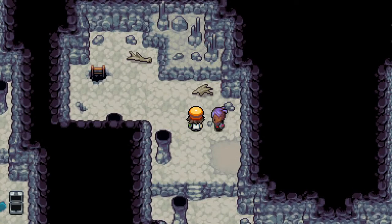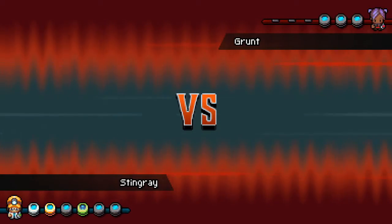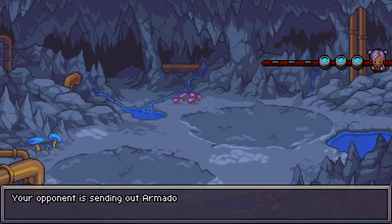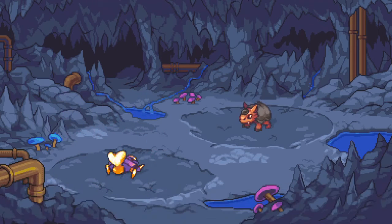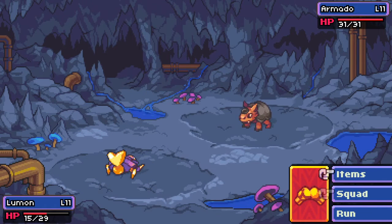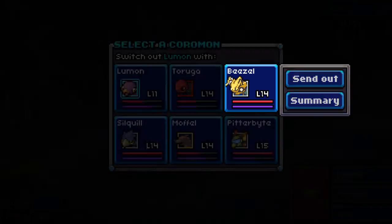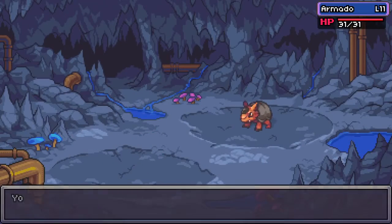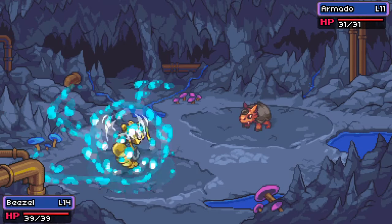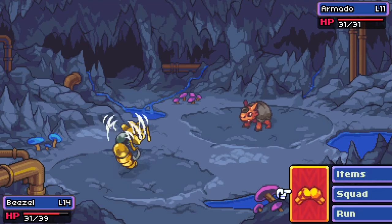There are stairs going down — that's interesting. Now I'm a little bit confused. Do we want to go down or do we want to go up? It's definitely something that could be a choice. I don't recall; they may have changed the layout in the tunnel from when I last did it. So we're gonna have to do a little bit of exploring down here and see how that's going to work out for us.